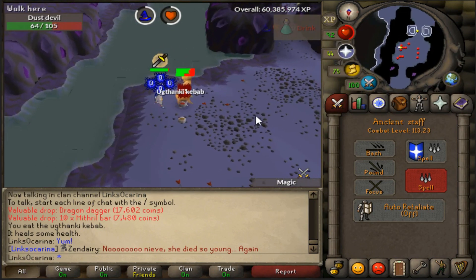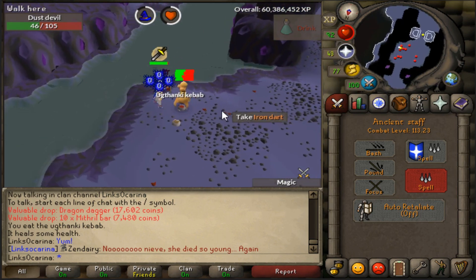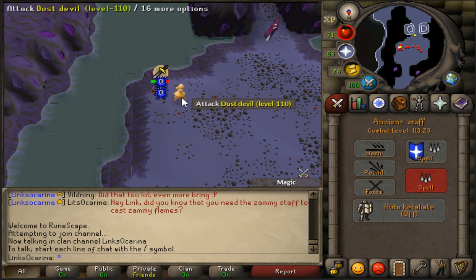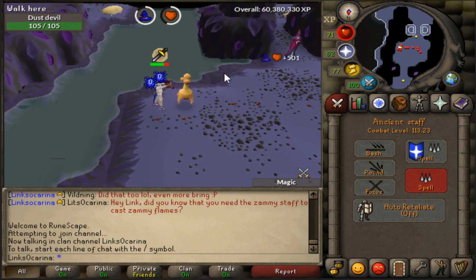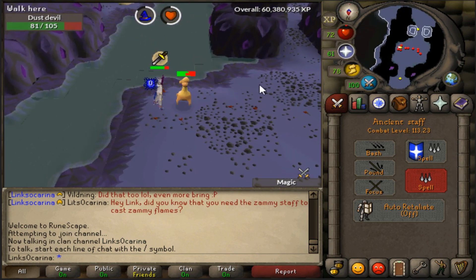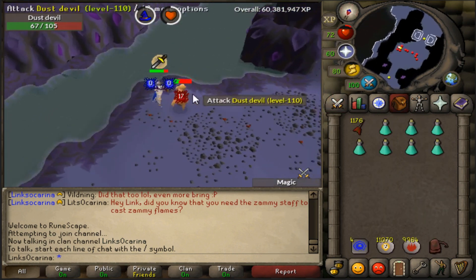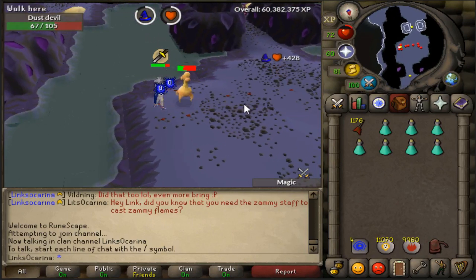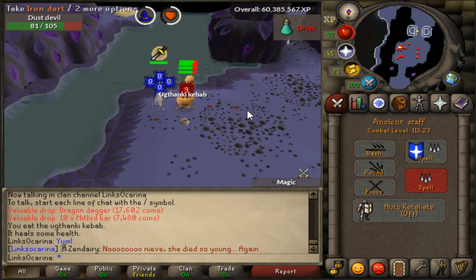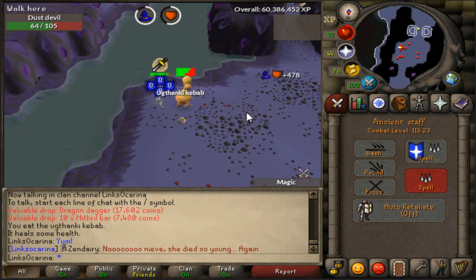We're kicking off this episode with a dust devils task, which is really nice — we'll get some decent magic XP from it. We're using the new spell Smoke Barrage, which I got at this level. I've never used it before and it's a bit more expensive, but it seems to hit higher and gives 600 XP drops, whereas before we were capping at about 500. I absolutely love this spell — the kills are so quick, so much better. It's worth the extra cost.